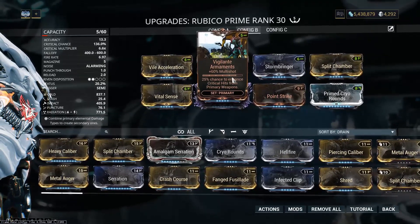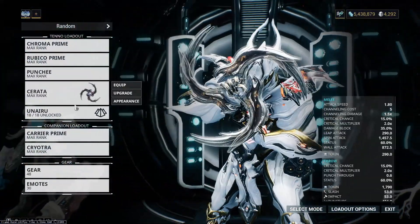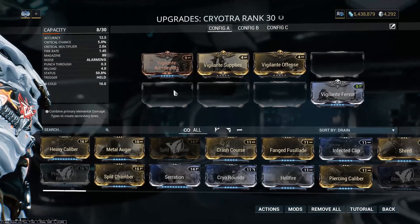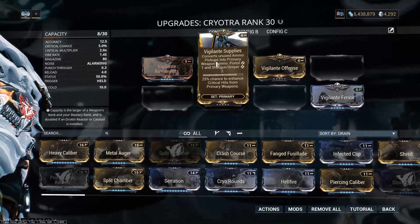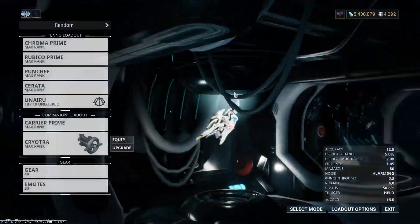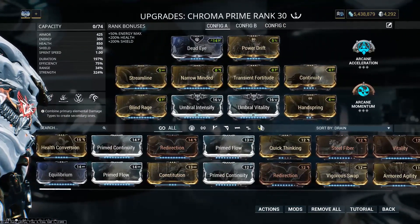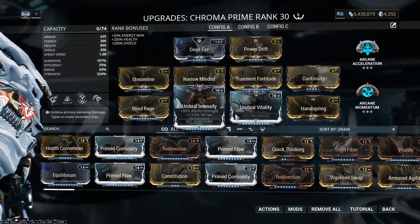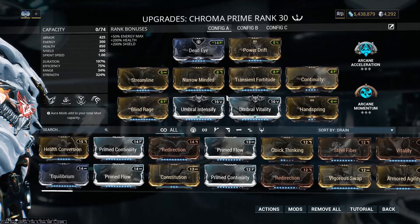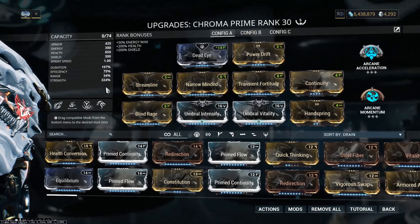We've actually stacked this up quite a lot — up to 25% chance to enhance crits from primary. That's coming from our sentinel weapon, which we've put our primary mods on: Vigilante Armaments, Vigilante Supplies, Vigilante Offensive, and Vigilante Feeder — stacked all the way up to five. On your Chroma, if you want, you could put on the last one to make it 30%, but I haven't found the need. If you've put an Umbral Forma on your Chroma from the event, you have a bit more room to do that.